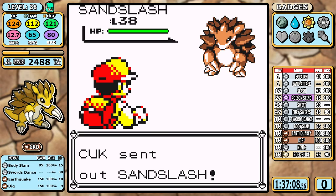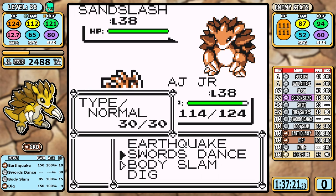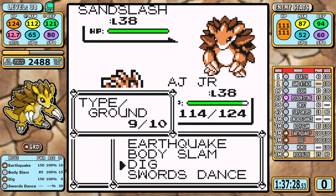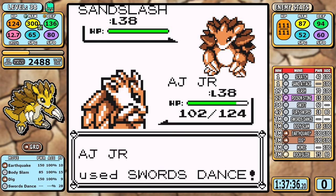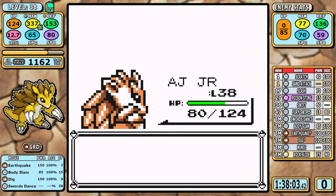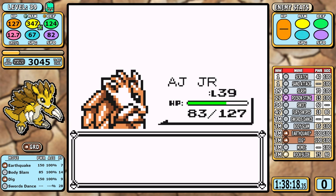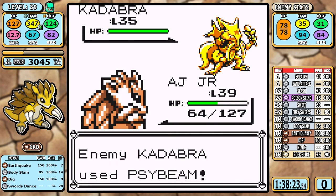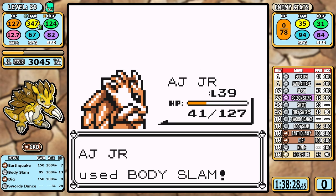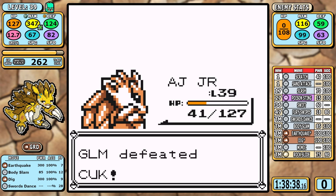In an optimized run featuring a move like Swords Dance, one of the biggest factors in saving time is crunching how many setup turns you need and figuring out what combinations of moves make the rest of the battles last the fewest turns. The answer for this specific battle is two Swords Dances, and you just hope you don't take too much damage during setup. At 65 base speed, outside of Kadabra I outspeed everything naturally, and Kadabra is way less threatening than Alakazam in Red version. We get our first taste of how the late game looks for Sandslash.